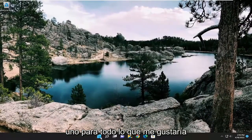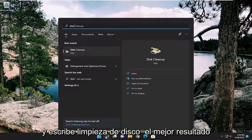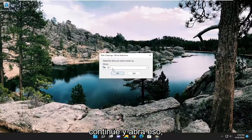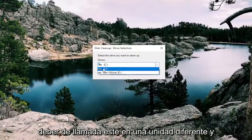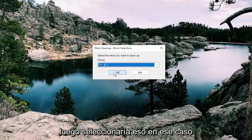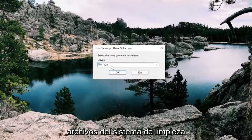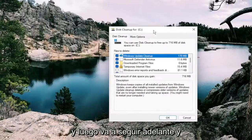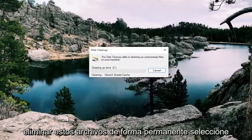One further thing to try: open up the search menu and type in 'Disk Cleanup.' The best result should come back with Disk Cleanup — go ahead and open that up. Select the drive you want to clean up, usually the C drive unless Call of Duty is installed on a different drive. Select Cleanup System Files, then select OK. Make sure you want to permanently delete these files, then select Delete.